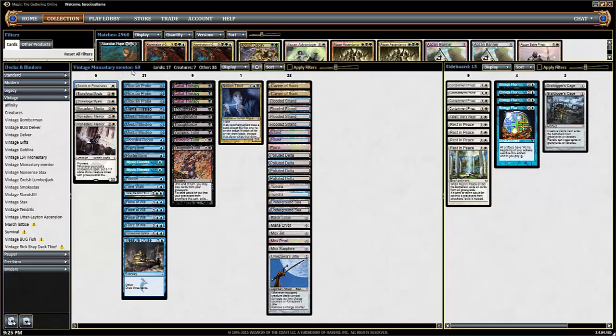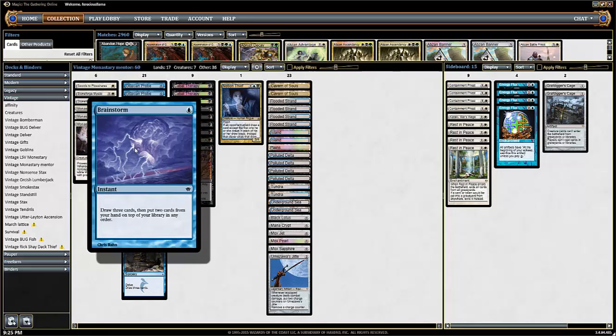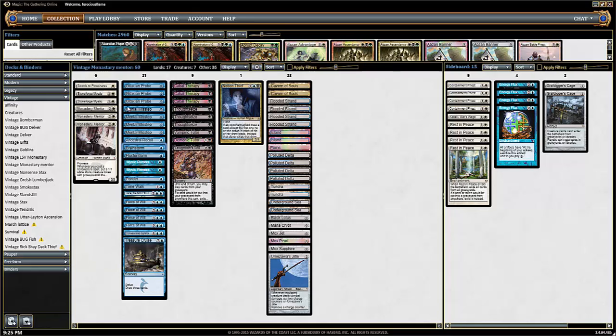Then we got three Gitaxian Probes, four Mental Missteps, an Ancestral Recall — a lot of the typical blue deck stuff I'm sure you guys see in every deck. Brainstorm, Flusterstorm, a lot of the restricted stuff. I know Flusterstorms aren't restricted.